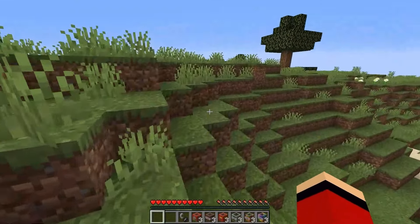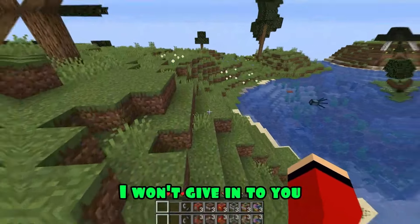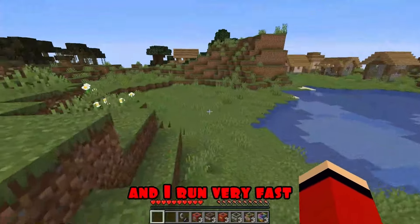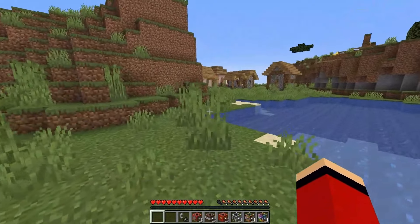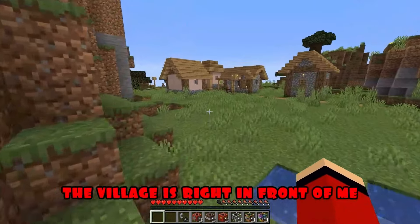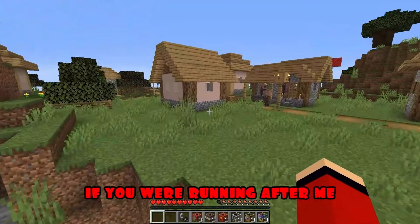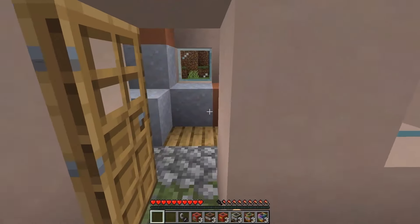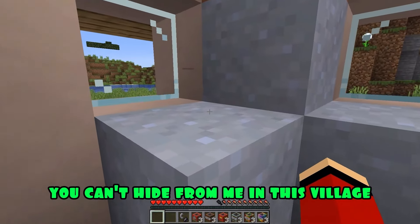I'm running away! Well, hold on, JJ! I won't give in to you! First, you need to catch up with me, and I run very fast! I can see the village! I can't see anything! The village is right in front of me! If you were running after me, then you'll see the village! Now I see the village! You can't hide from me in this village!